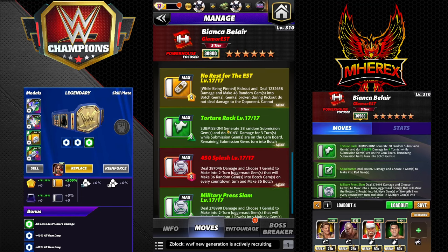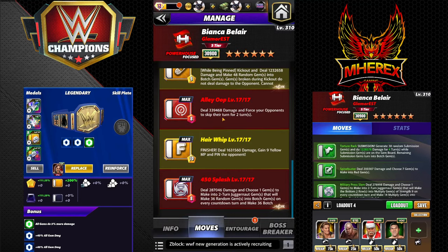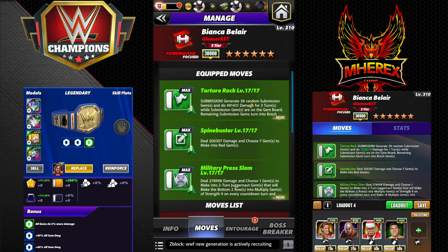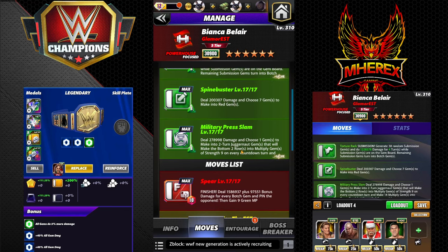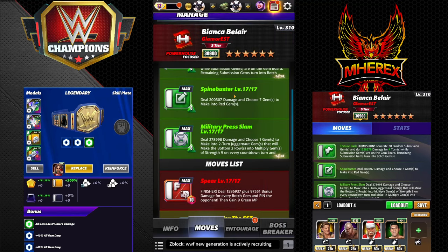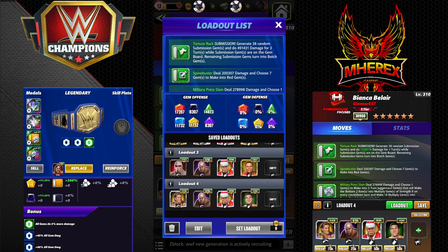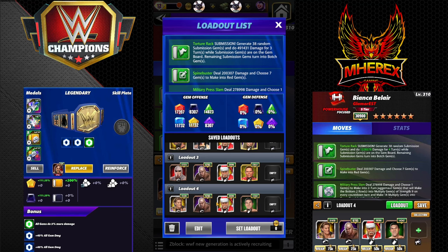All her moves are eight MP — a little bit high charge on Bianca's moves, that's worth noting. Nothing really cheap; they're all eight or higher. The Torture Rack submission is a beefy one — 491k, three turns remaining, gems turn into botches and she makes 38 of them. Spine Buster chooses seven gems to make into red gems for 200k. The Juggernaut move — Military Press Slam — does 278k, chooses one gem to make a two-turn juggy gem that makes the bottom two rows into multiply gems of strength nine, then turns them green.